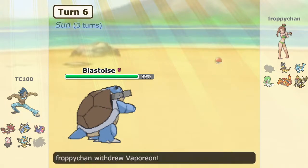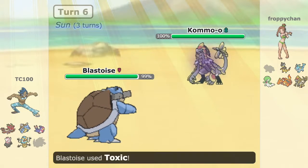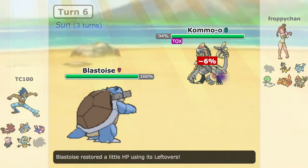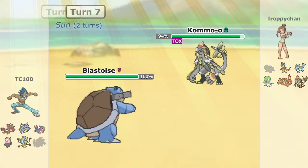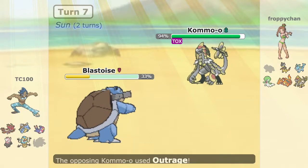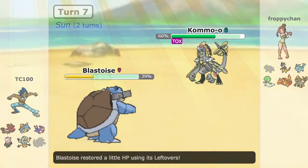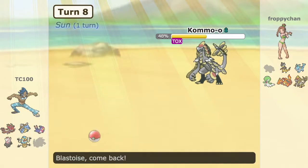Vaporeon is going to be a pain later. So we go into Blastoise and I go for Scald, and we poison Kommo-o — which is perfect. I don't know what set this Kommo-o is. I saw the trailer for its new Z-Power move coming in Ultra Sun and Moon. It goes for Outrage, which doesn't do as much. If it was Choice Banded it would have done a lot more — good to know.